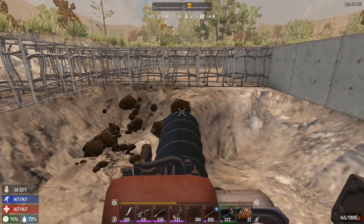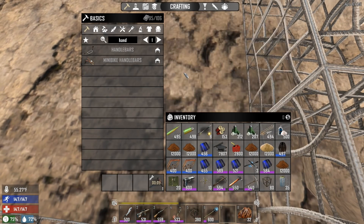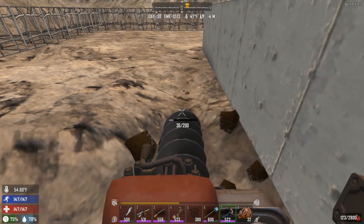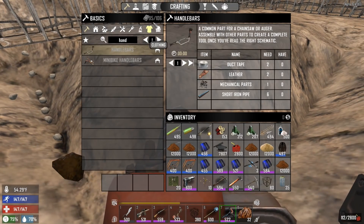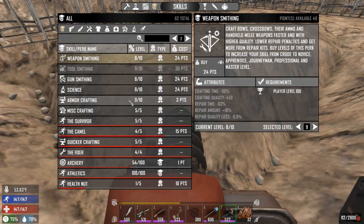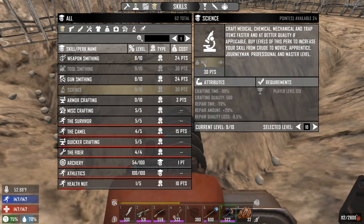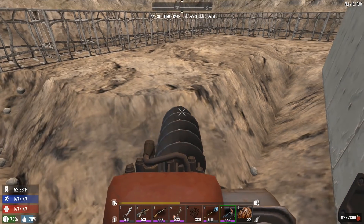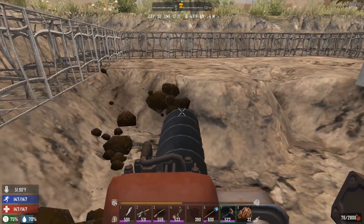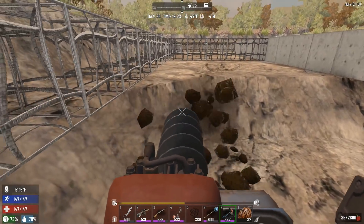I'm now level 104 and I believe the next important level is 120. At 120 you can start having pretty much everything filled up and you can mix to 600. I've got the toolsmith maxed out. I could boost armor crafting but I've got pretty good armor. I also want to do two points in gunsmithing. To level those up you need to be 120. Eventually I'll continue mining underground — I need to do a path so I can put my bike inside instead of leaving it outside.